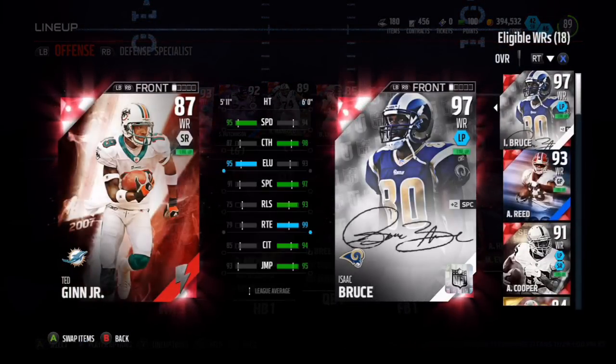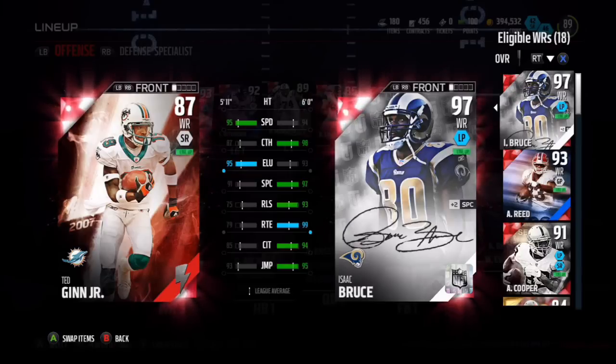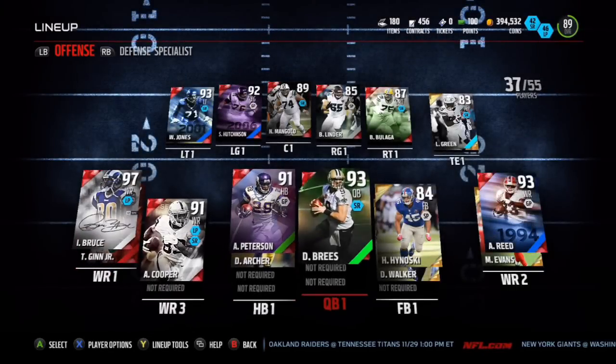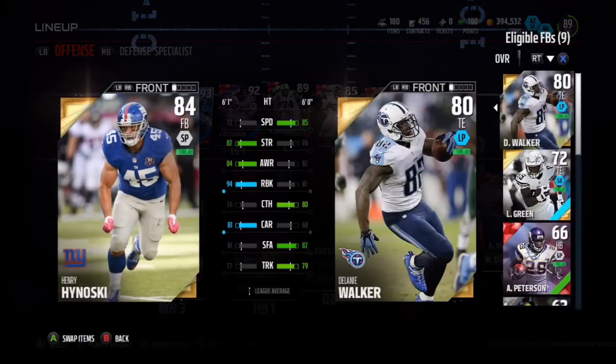A lot of people don't like Ted Ginn's Flashback card, but I personally love it — that 95 speed shreds defenses. Putting him in the slot or as a fourth receiver is really good, and he's great on kick and punt returns, like a 99 on both.